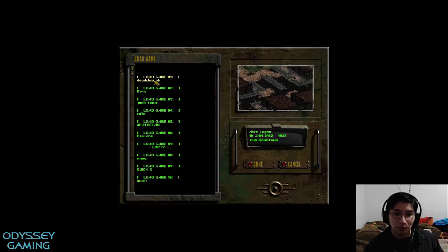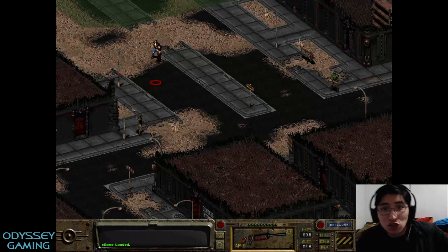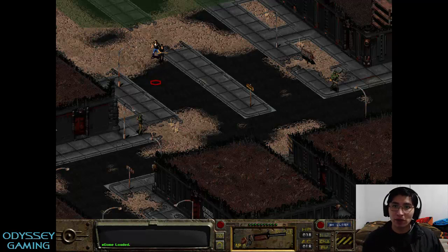I'm going to load a game. This game is right after I completed the Missing Caravans quest. I strongly recommend that you complete that quest because you're going to need certain bottle caps as a foundation. So the steps to follow if you are making a new game is just make your character whatever you want it to be.